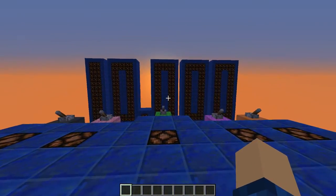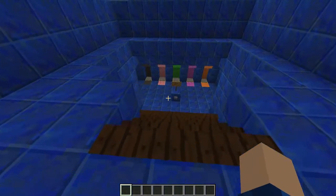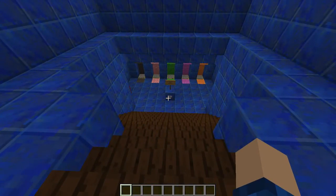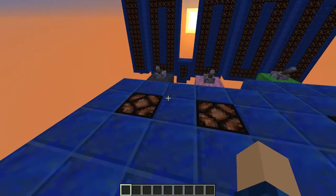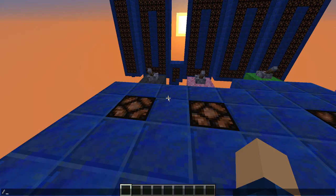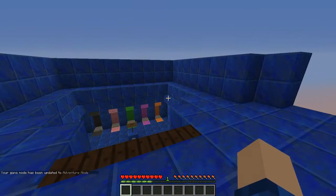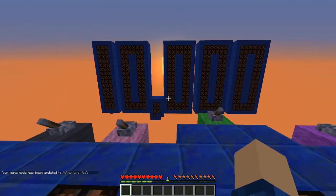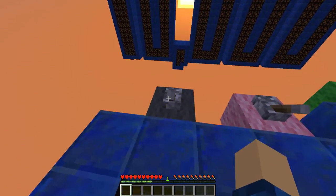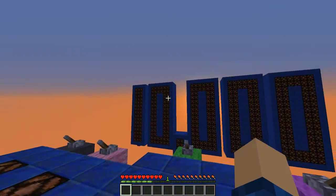So I made you guys a challenge map. You start out right here, and when you hit that button, the map starts - right now it's just in idle. Basically the goal is to hit these switches. I'm supposed to be in adventure mode, I'm not sure why it didn't start me in adventure, but if you join and hit that button you should be fine.